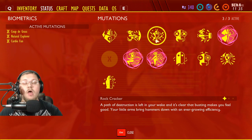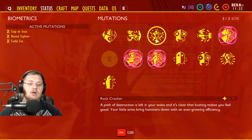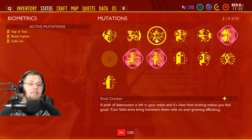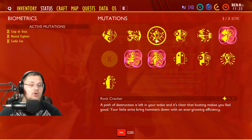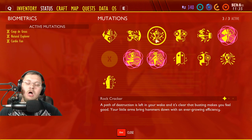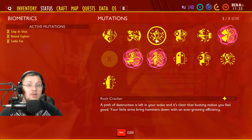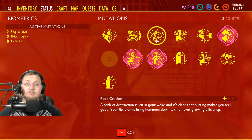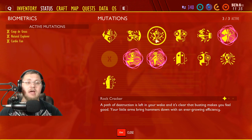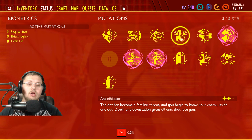Next we have 'Rock Cracker,' another three-tier mutation. You have to break 30 rocks to get it. A path of destruction is left in your wake — busting makes you feel good, and your little arms bring hammers down with ever-growing efficiency. This helps when breaking rocks but also lowers the stamina cost of every swing with your Mint Mallet, which is fantastic. It's super easy to get — just use a tier 2 hammer like the Insect Mallet or Mint Mallet.